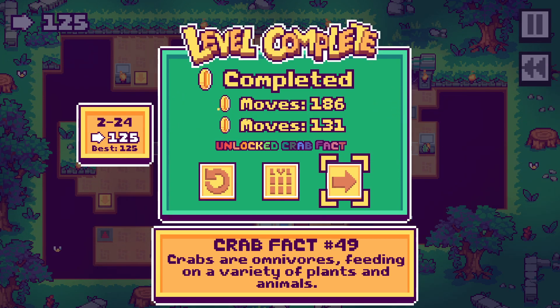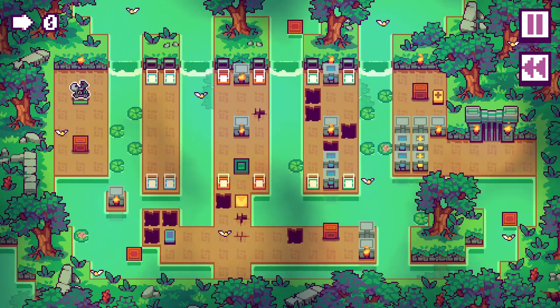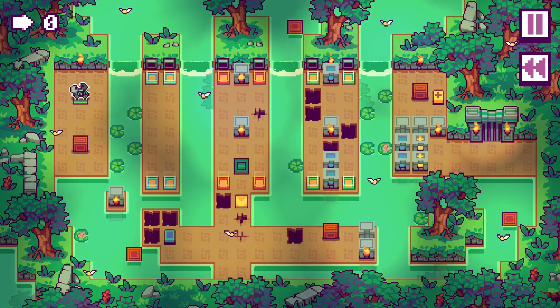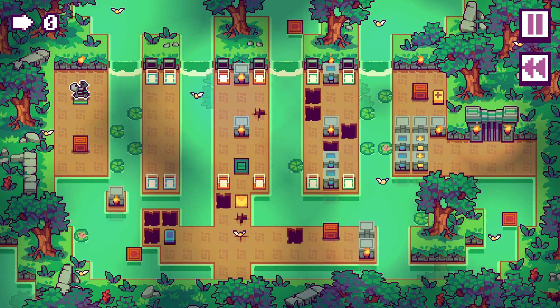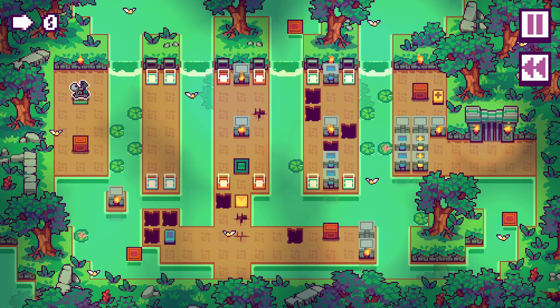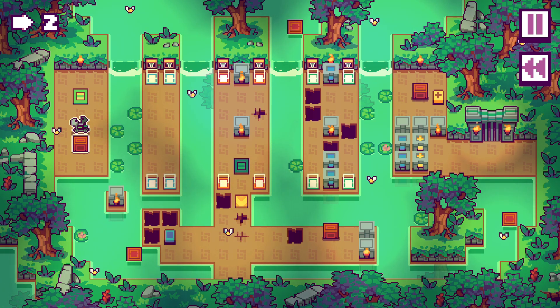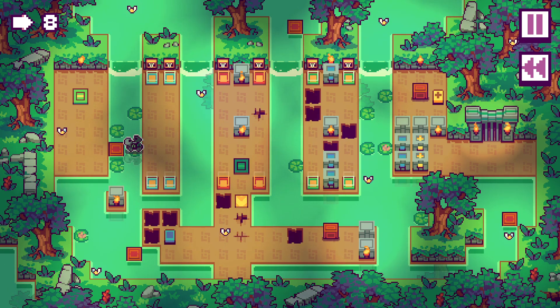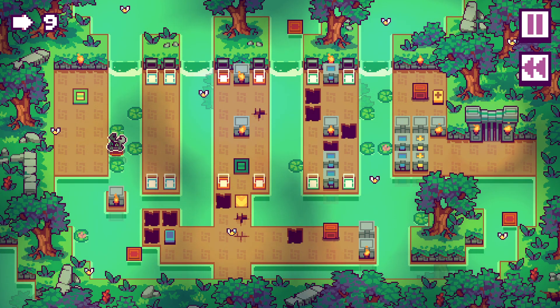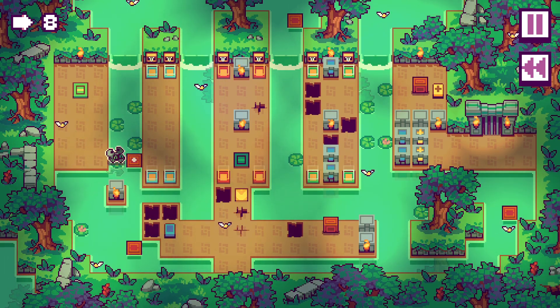Crabs are omnivores, feeding on a variety of plants and animals - that means that you are in danger. Whenever there is a crab nearby, always be thinking: do not let them get the scuttle on you. That's the crab version of getting the jump on you. So we have a box here that can form us a bridge. It's pretty suspicious that we have a box here that can form us a bridge instead of this just being already built for us.